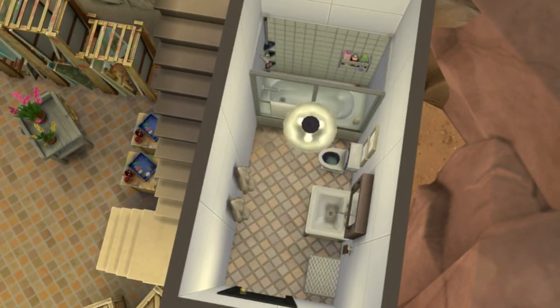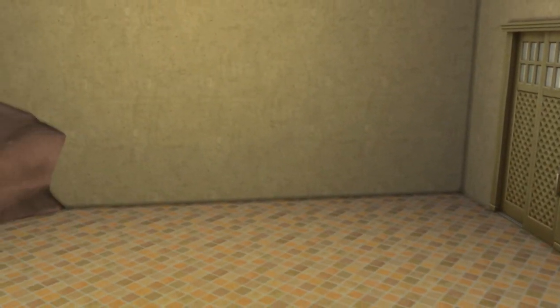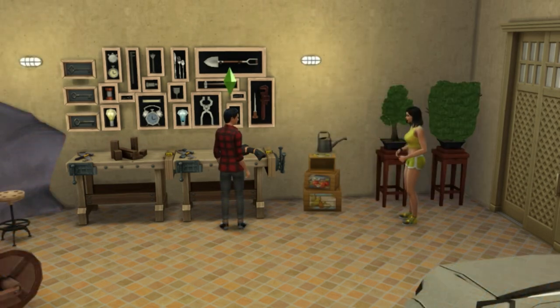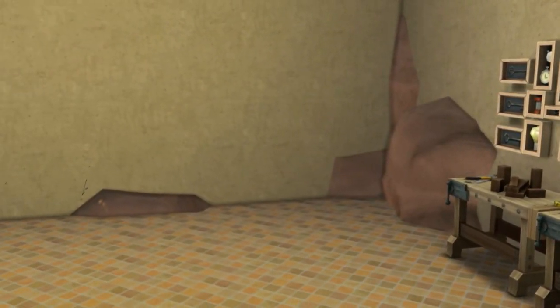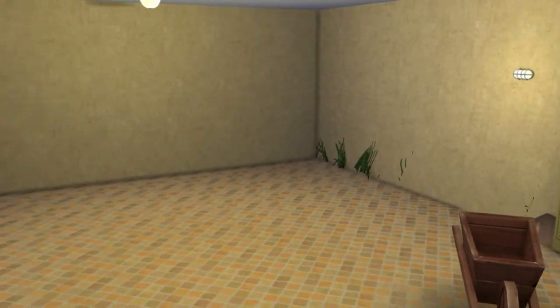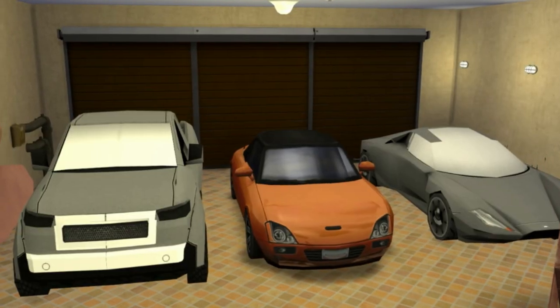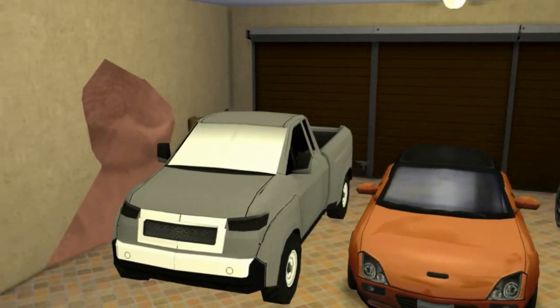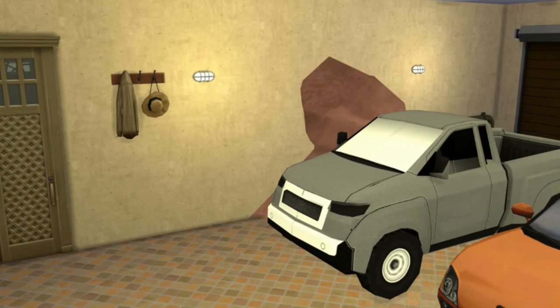Vem o banheiro, um banheirinho bem pequenininho, básico, não inventei muita coisa, porque nessa altura do campeonato a gente já estava bem cansada dessa casa e eu não sabia mais o que pôr. Na garagem eu coloquei a oficina dele, ou aquele negócio de fazer arranjo de flor lá, uns armários pra guardar a tranqueira, e os carros, porque eles têm muito carro. Tem dois lá fora, tem três aqui dentro. Porque são ricos. Garagem é pra colocar carro, couberam três, foram três.